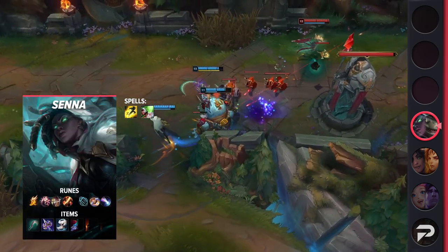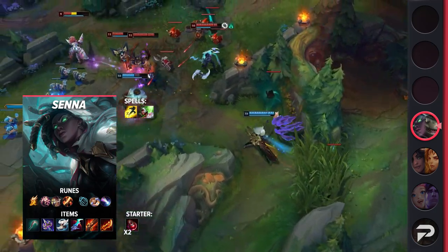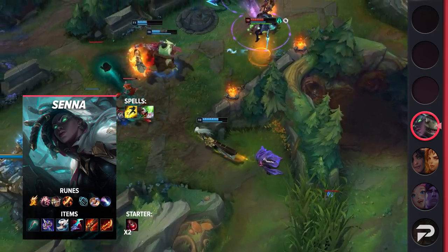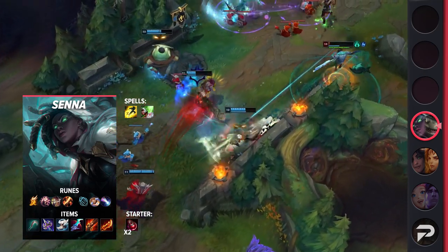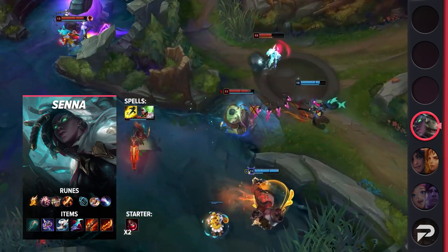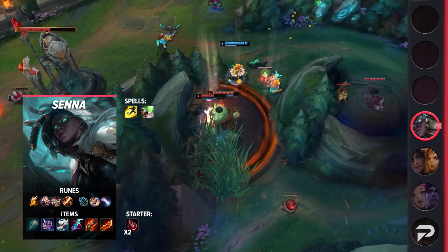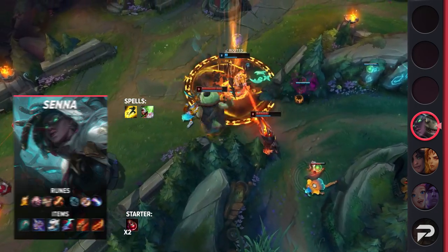For Senna, be sure to take Flash and Heal as your summoner spells. You can take Exhaust if needed, but most times you'll have so much range late game that Exhaust is a waste — same thing goes for Ignite. For your runes, you'll be taking Fleet Footwork, Presence of Mind, Legend: Alacrity, Cut Down, Biscuit Delivery, and Approach Velocity. Keep in mind your main goal is to farm souls, so these runes will let you harass the enemy without taking too much damage. For your items, you'll be rushing Umbral Glaive, then building Swifties, Eclipse, Rapid Fire Cannon, and Rageblade.